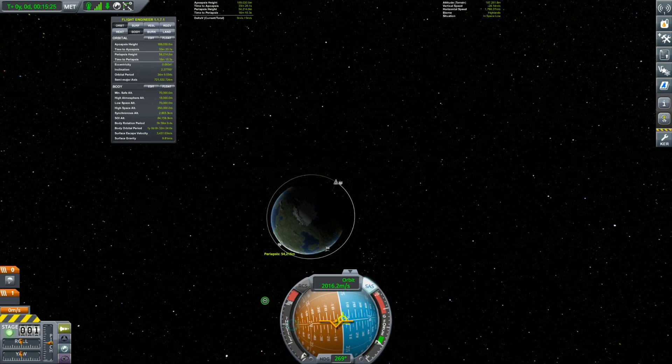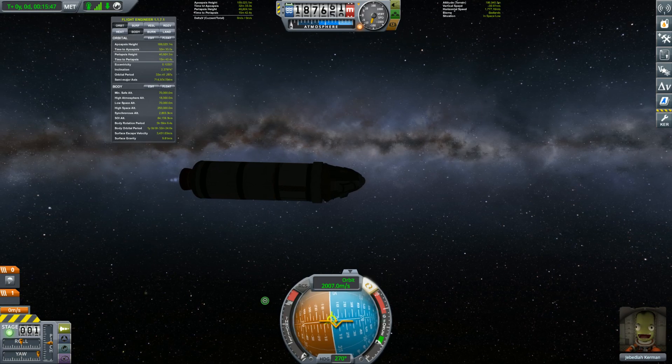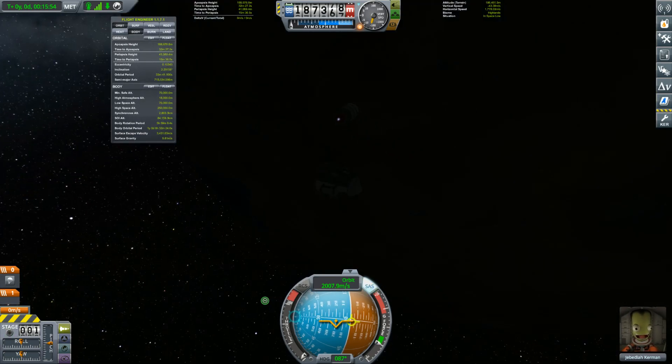The rocket just continues doing whatever it was doing when you disconnected — it's dumb. This is what's known as a pro gamer move. Periapsis at about 50,000 — at 40,000 I'll try to buck it. 47... 46... 45... 44... 43... 42... 41 — there we go, we bucked it! It goes off flying towards the planet.